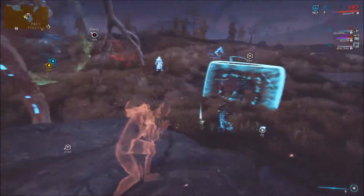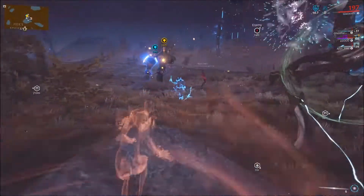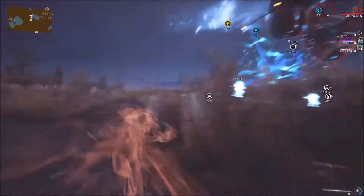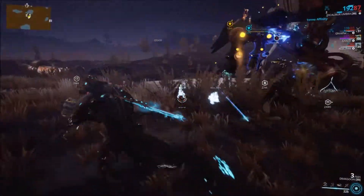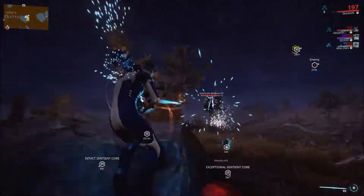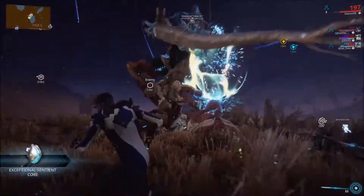He has this attack where he stomps the ground and sends out a little push wave that pushes you very far away from him. If you want to avoid it, just kind of dash into it as it comes towards you and then you'll counter the momentum.